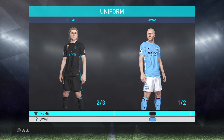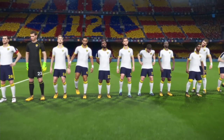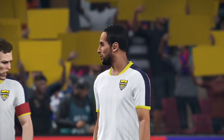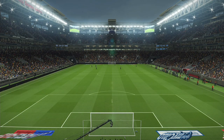Thankfully, it's relatively easy to mod in authentic kits on PS4 and PC, though Xbox One users are stuck with the likes of West Glamorgan City and Merseyside Blue for good. The lack of attention paid to how kits look is reflected in the game's presentation as a whole. While PES's main rival FIFA replicates the experience of watching soccer on TV pretty closely, Pro Evo 2018 looks a bit flat by comparison.